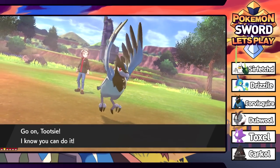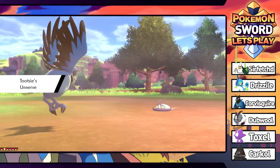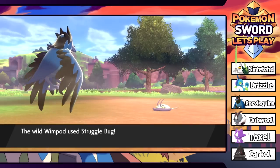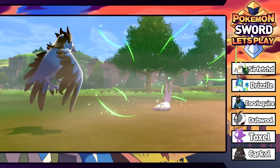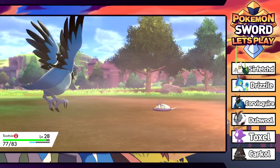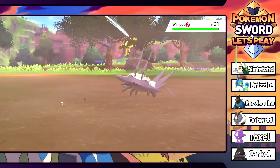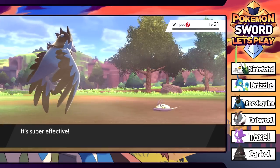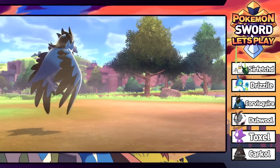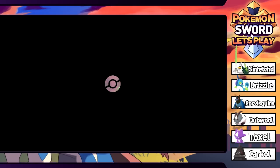I remember when we first found out about the Pokedex cut everybody was jokingly saying things like 'what am I gonna do without my Maractus' - making fun of the people that were upset about it. And Maractus actually ended up making it into the game, which is hilarious. Level 31 Wimpod out here - why are you such a high level? We'll Pluck it for a little more experience. Barney grows to level 28 - two more levels and we should evolve.